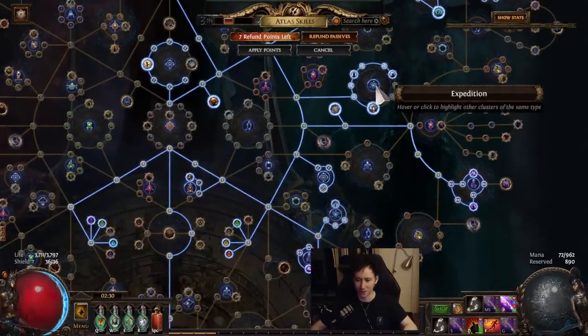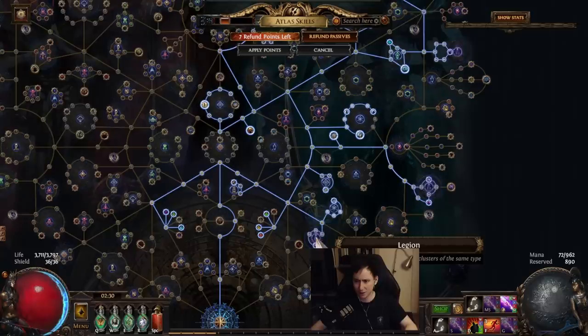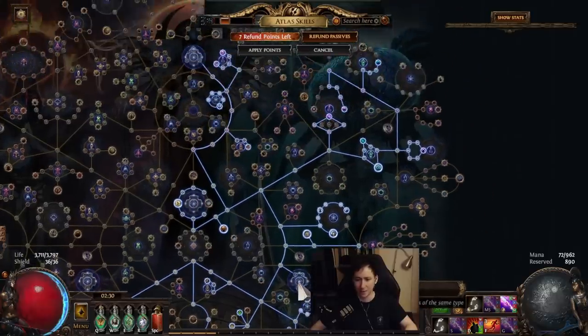In my situation I felt like going Beach and Strand because they have better layouts — they're more suited towards Expedition. And what I've done for my atlas is blocked a few mechanics, gone all in on Legion, and all in on the map nodes as well.